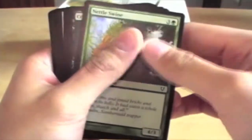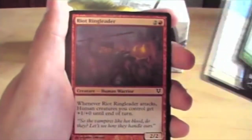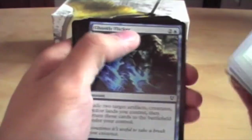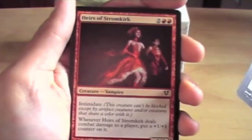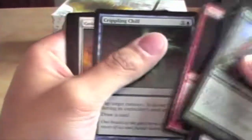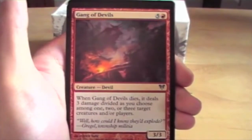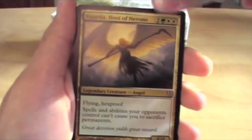Another Nettle Swine at the top. A Crypt Creeper. Hell God Shield Mate. Spectral Gate Guards. Riot Ring Leader. Grave Exchange. Ghostly Flicker. An Unhallowed Pact. Heirs of Stromkirk. Crippling Chill. Golden Knight Commander — first Uncommon. Gang of Devils. Tramp of Ferocity. And a Sigarda, House of Herons. Very nice — the one I wanted to pull. Last pack, Mythic. It's perfect.